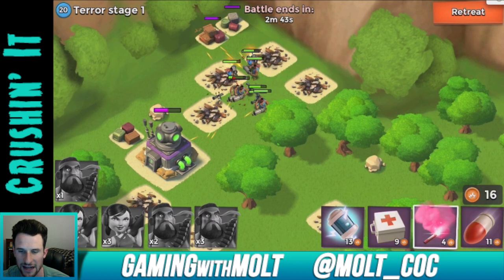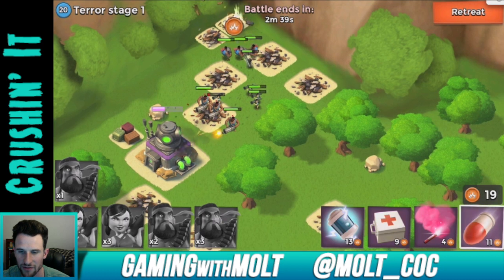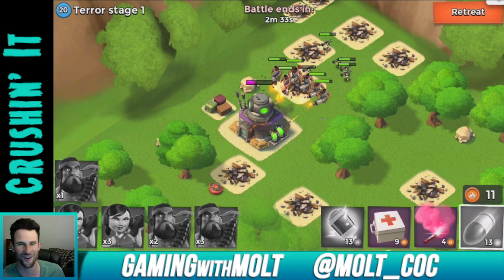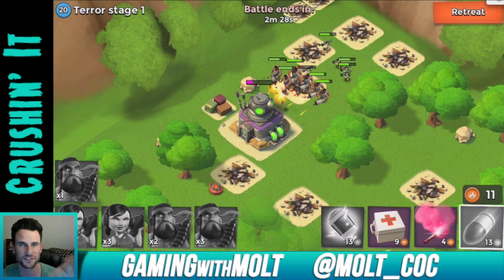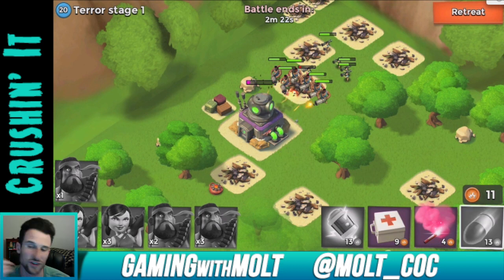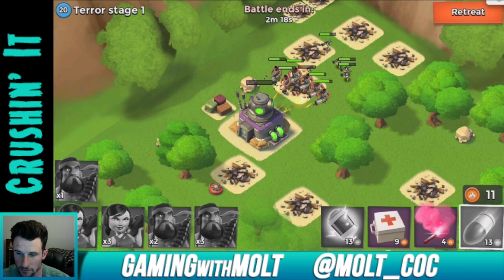Once we take out everything in these corners we should be able to use a couple of — whatever the heck they're called — bombs on the headquarters. What are they called? I'm drawing a huge blank right now. Mortar ship? I don't know, don't make fun of me, I don't know what the heck they're called.